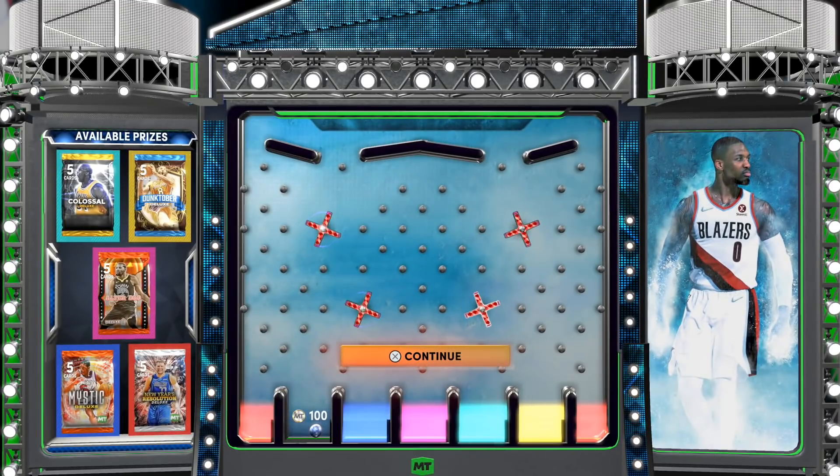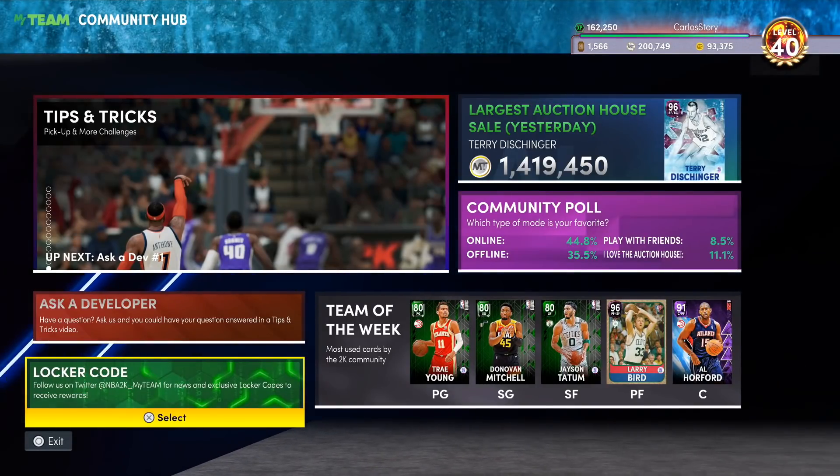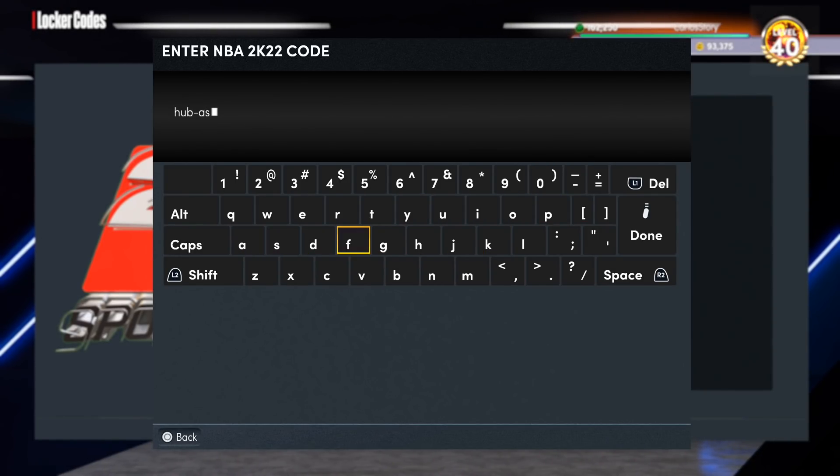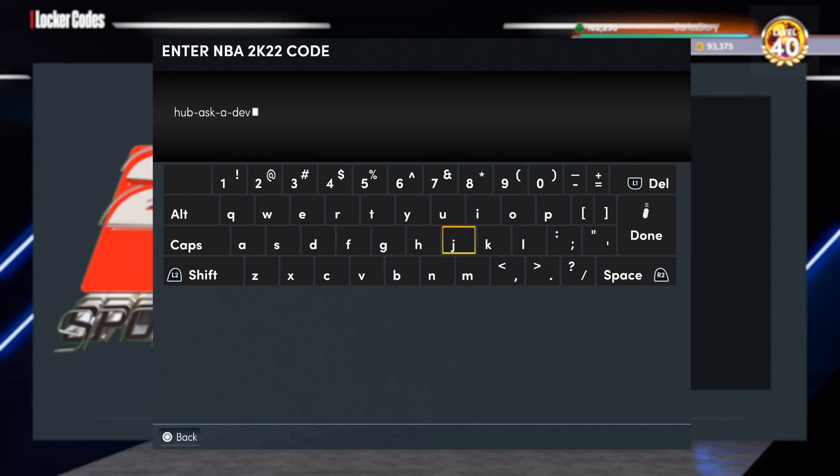You definitely want to aim for the Mystic pack or the New Year's Resolution packs to get a good player. Make sure to use that locker code right away — that's one of the hidden ones. We've got more locker codes. The next one is also guaranteed free stuff — it's going to be 'hub ask a dev about a beam about a boom.' Let me know what you ended up getting from that one, because it was a deluxe pack so a lot of us are going to get lucky.